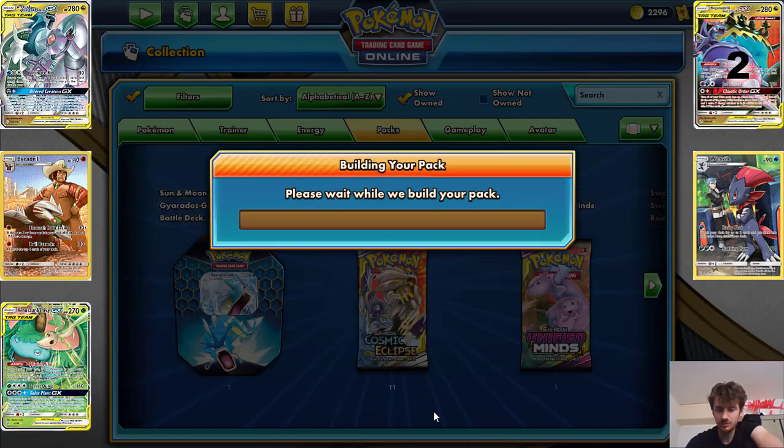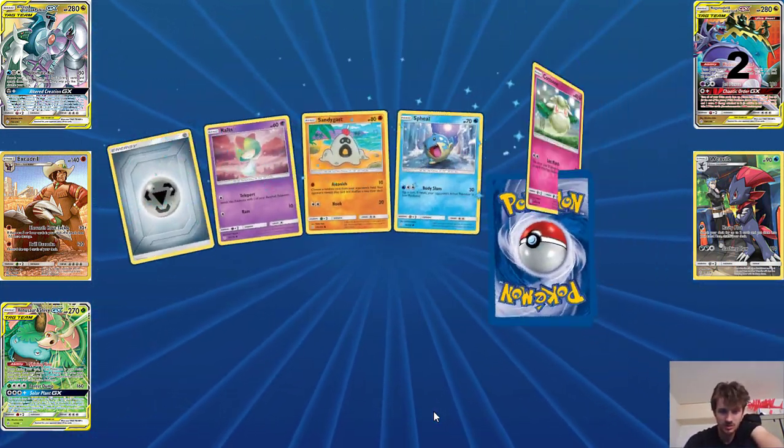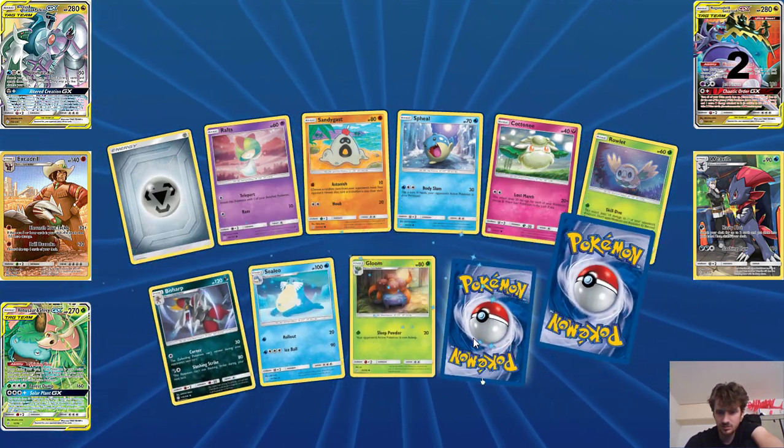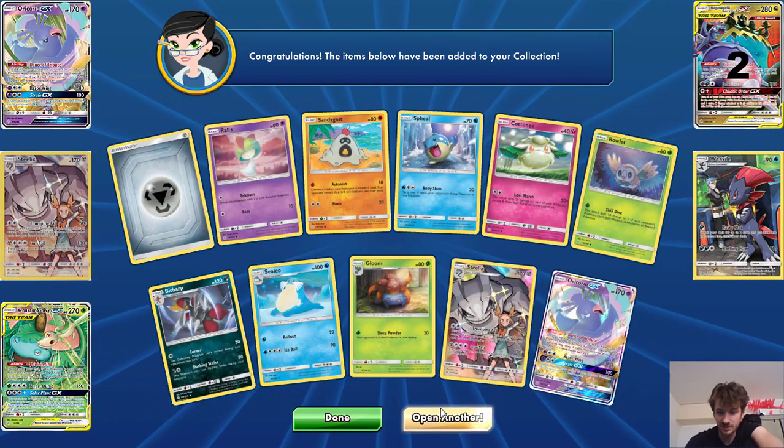A secret rare — I haven't had one of those character cards for a while, so I was wondering when one was going to pop up. We've got two in a row: a Steelix and an Oricorio GX.